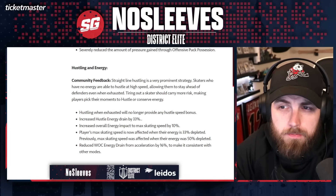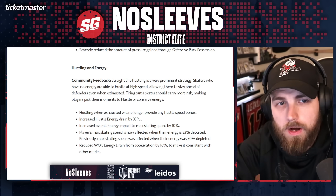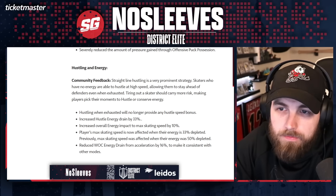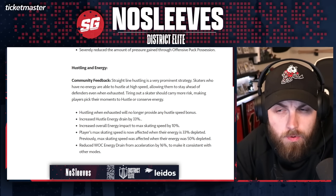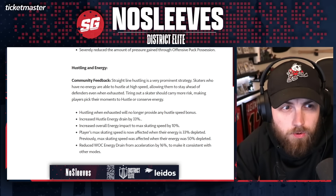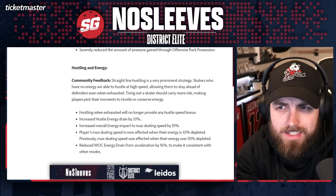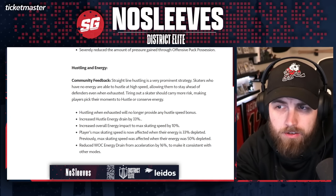To combat this, hustling when exhausted will no longer provide any hustle speed bonus. Hustling is when you click in the left stick and move as fast as you possibly can — they removed the auto hustle feature from last year. They increased the hustle energy drain by 33%, which is one third — that's pretty big. So if you are hustling, you are going to drain energy one third faster than you normally would. They also increased the overall energy impact to max skating speed by 10%.